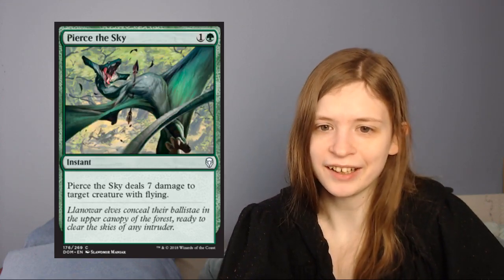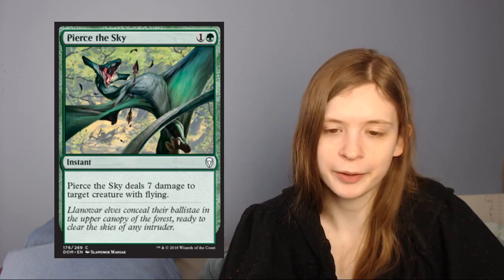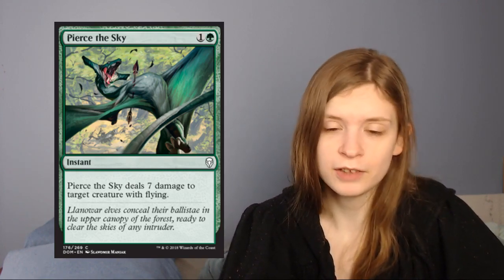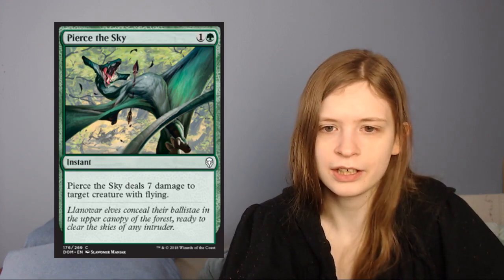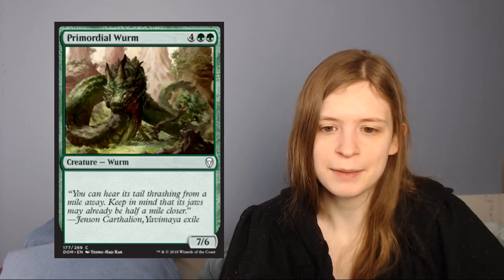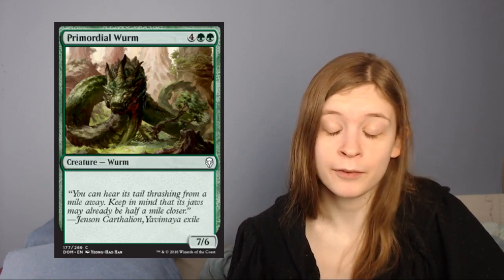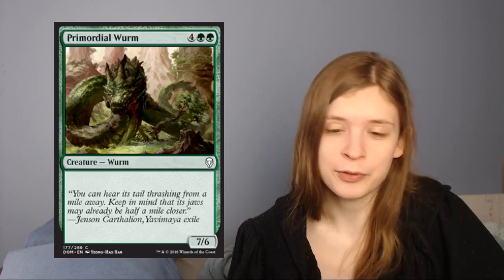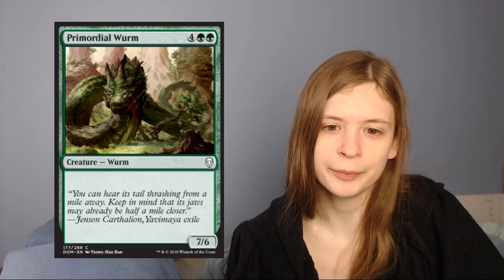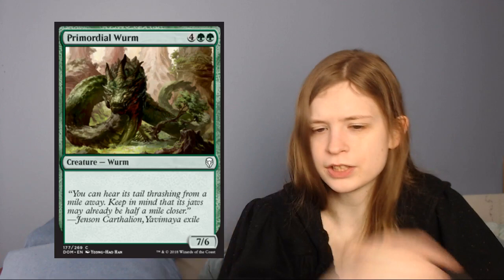Next up is Pierce the Sky, which is 1 green for an instant that deals 7 damage to a target creature with flying — which pretty much means destroy a target creature with flying. It's a good sideboard card. If your opponent has flyers, bring it in; if not, I wouldn't run this main board. Next up is Primordial Wurm, which is a 6-mana 7/6. That's fine — obviously it doesn't have trample or any evasion, but you're getting your money's worth for the mana. For a common 6-drop I'm happy with this. You don't want more than a few 6-drops, although ramp is a decent archetype in green, so you could probably afford running a few more than normal. It's just a solid body.